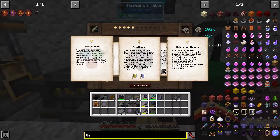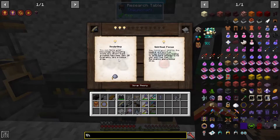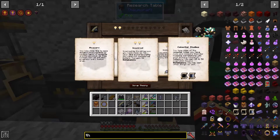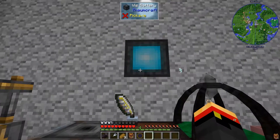We'll do Spellbinding, and Synergy, and we'll do Sculpting. Inspired. Perfect. There we go — two Golemancy theories.